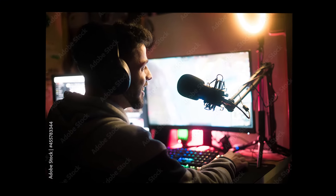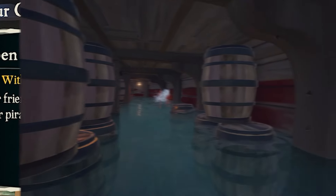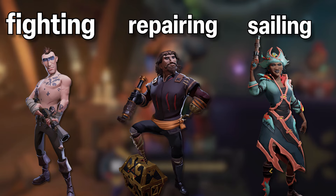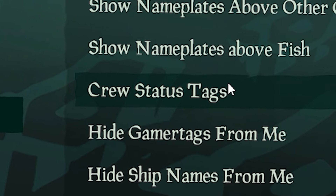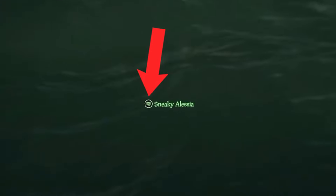If you're not playing with any mics or are using open crew but muted those little bastards, it might be hard to know what your crewmates are doing — whether they need help repairing the boat or you need to come back and bucket because they died. But you can actually know what your crewmate is doing without them telling you by turning on Crew Status Tags in the HUD menu in settings. There will be a little badge next to your crewmate's name tag showing the action they're performing, whether that be bucketing, repairing, fighting, dying, or using the cannon.